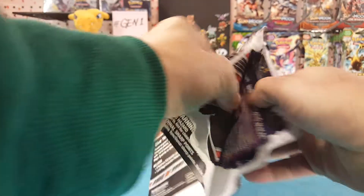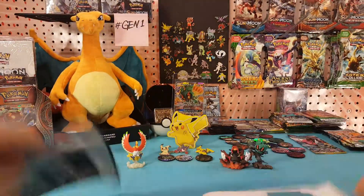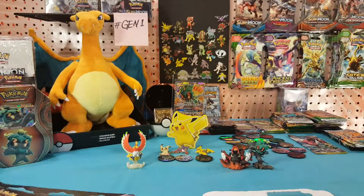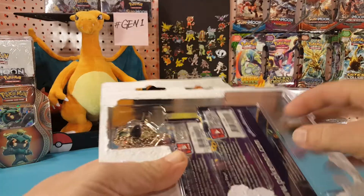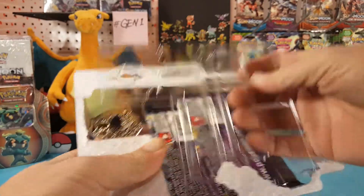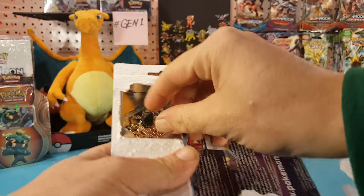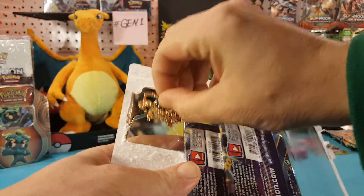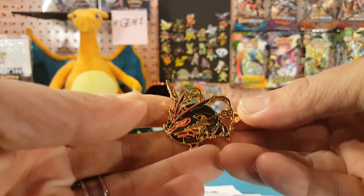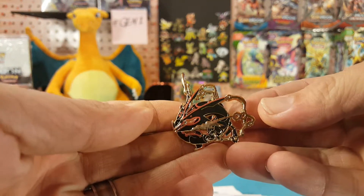This is one of two blister packs — the other one has the Mega Tyranitar pin inside. I have not picked that up yet, but if I come across it I will definitely be grabbing it to complete the set of pins. Let's take a look at this Shining Mega Rayquaza.